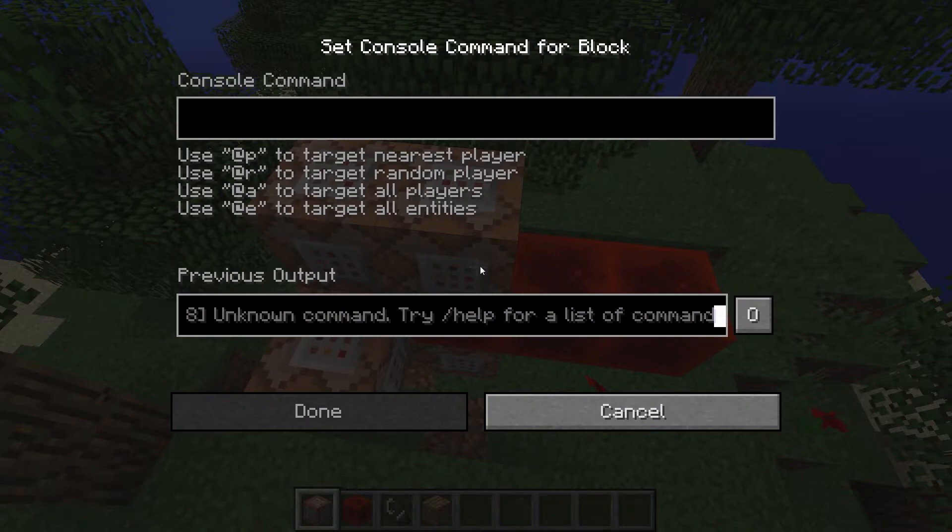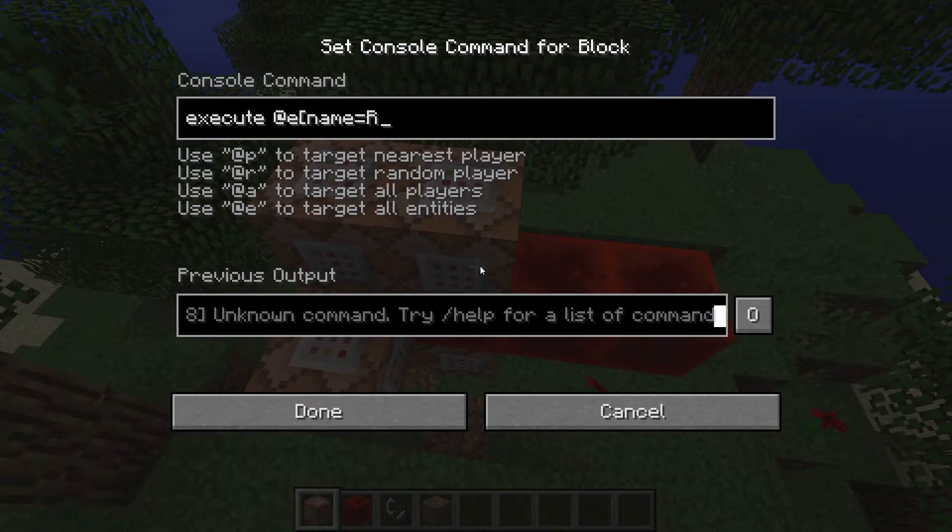When you have this running, you test for this being one or more. You will always get a hit on that if it is actually raining, or if it stopped less than two seconds ago. We need to do two more things: we need to get the fire block in place and the plank block in place. Execute again at e, name equals rain check — in its place, detect if there's an air block at the top of the world.